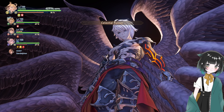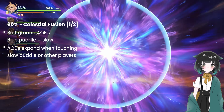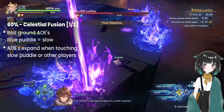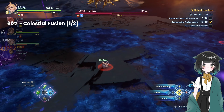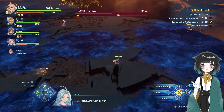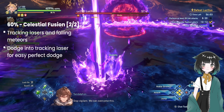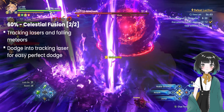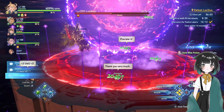At 60% HP, Lucilius will cast Celestial Fusion. This is a 2-part phase which first sees players bait ground AoEs that are slowly tracking them. The ground AoEs will grow in size when touching a different player's AoE or the blue puddles around the arena. After 3 ground AoEs resolve, phase 2 sees tracking lasers and falling meteors. I just use the tracking lasers for an easy perfect dodge. The phase ends when a giant meteor drops in the center — simply jump over the expanding shockwave to avoid. The blue puddles will also explode shortly after.